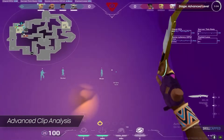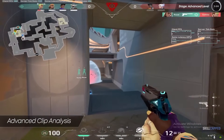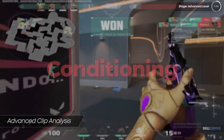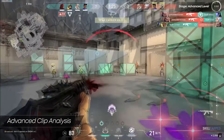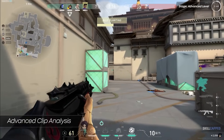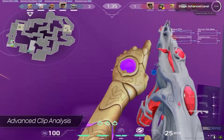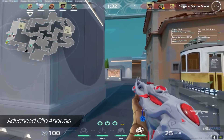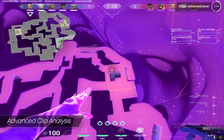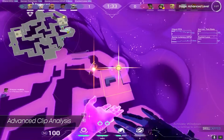This is a perfect example of how a controller should play when executing a site with teammates. At the advanced level, a theme many controller mains miss is conditioning. At higher levels, players become much better at recognizing patterns — specifically where you use abilities and what that signals. Looking at multiple rounds in this match, every time Mabel is at B long she uses the pullback star to cross, and every time she's not at B long, she doesn't place it.